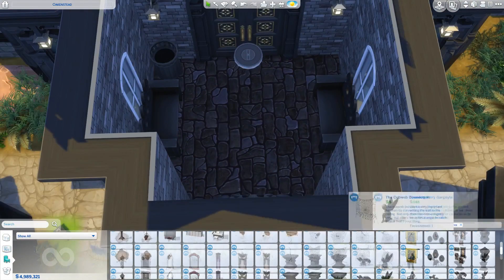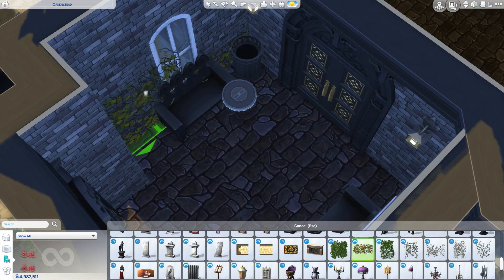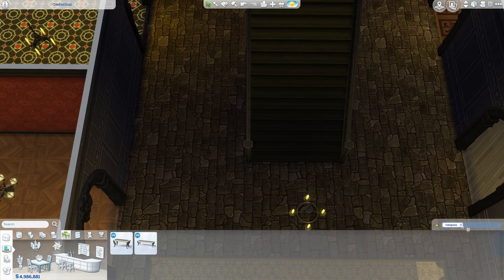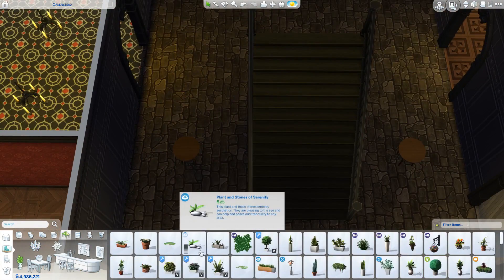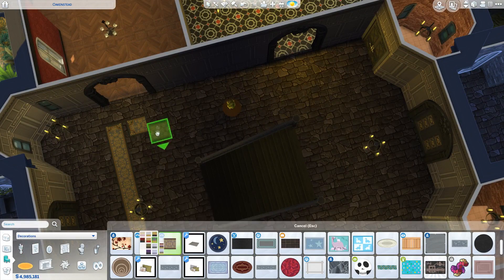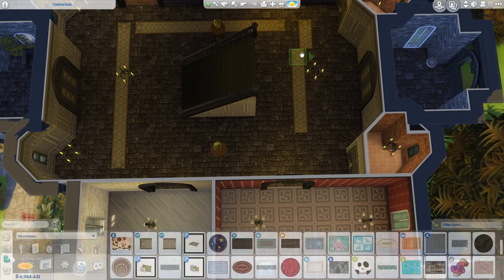On the inside it still looks very posh and expensive. A lot of the rooms are not as heavily decorated as I would normally do — in normal homes I always feel like I have to really go heavy on decoration in every corner, but it doesn't have to be like that. I felt like if I really overpacked it with decorations it wouldn't look that great, because this is a very old, traditional-style home. So some rooms may not be as heavily decorated as others.